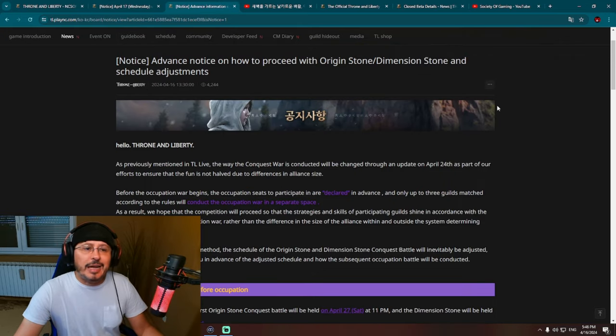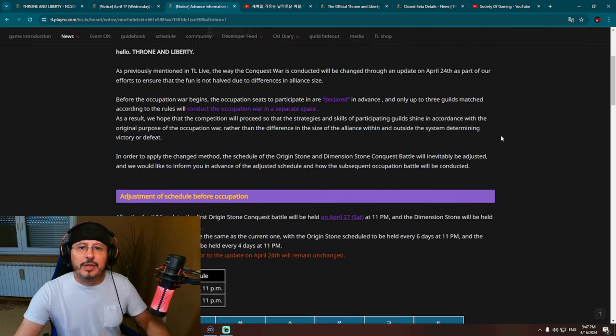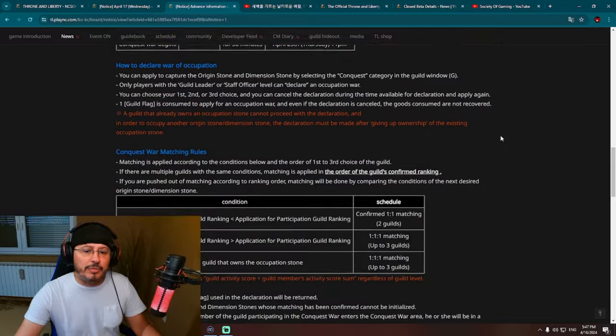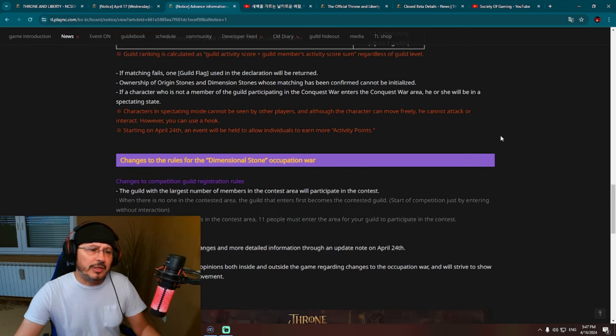However, the biggest change is announced for April 25th. Big changes are coming to the Boomstone system. Currently in the game we have a zerg situation on the Origin Stones and Imagine Stones, but in the future this should become a one-versus-one guild PvP situation. NCSoft is still polishing and adjusting this guild-versus-guild PvP, which is a very important part of Throne and Liberty's content. It looks like it will be one-versus-one — maybe even instanced, where you're transferred to a different part of the map.